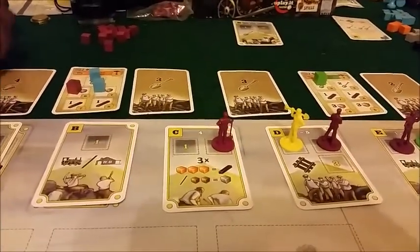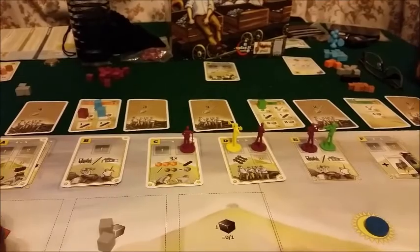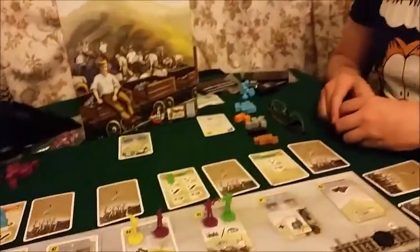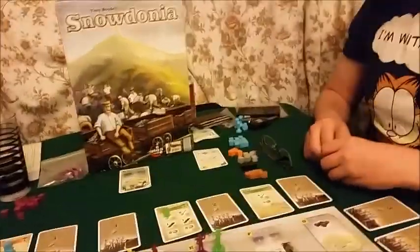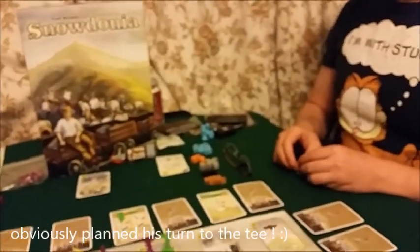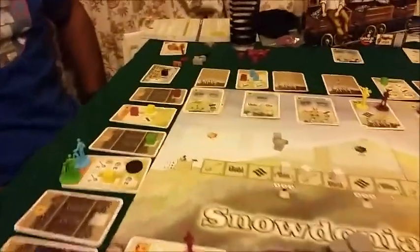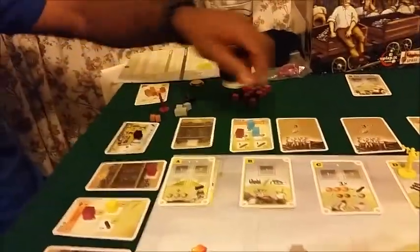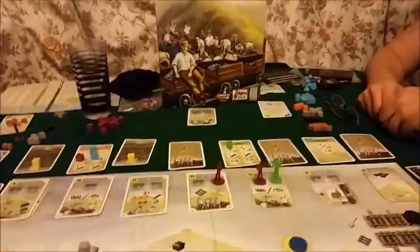Now it's Ash's turn and bizarrely enough I am going to do virtually the same — exactly the same. Now it's my build rail thing, which is interesting. So I can now build two — is that correct? Yes. I've got — was I saving that steel for anything? You don't have to pay for your trains anymore. I'm going to spend my two steel and can you flip over those two? There are my two marker cubes. I'll have my piece back please — he can go back to the pub.